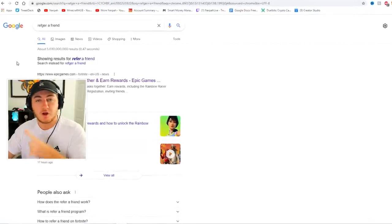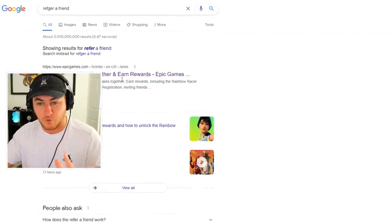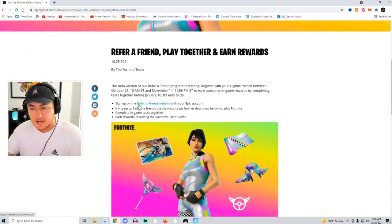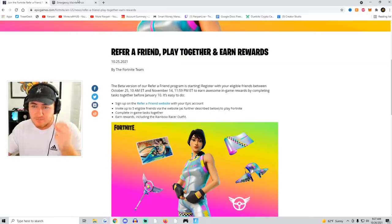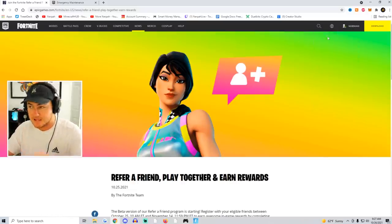In order to sign up, you need to go to the Refer a Friend website. On any computer or phone, look up 'Refer a Friend' — it should come up with Fortnite as the top result. Go ahead and click it. When you scroll down, it says sign up on the Refer a Friend website with your Epic account. You'll click it and it will take you to the website itself. You want to make sure that in the top right corner, the Epic account that's signed in is the right one you're going to be using, especially if you have multiple Epic accounts.